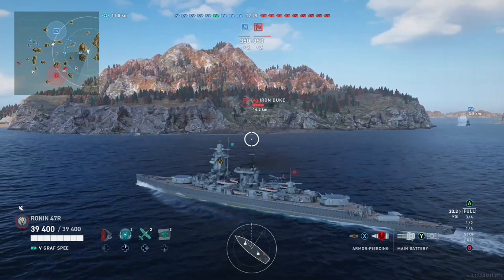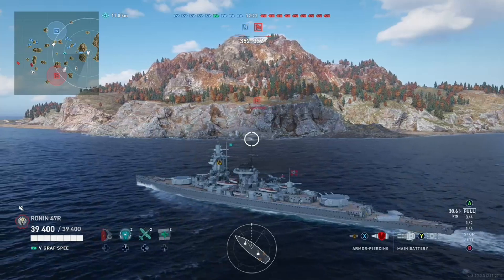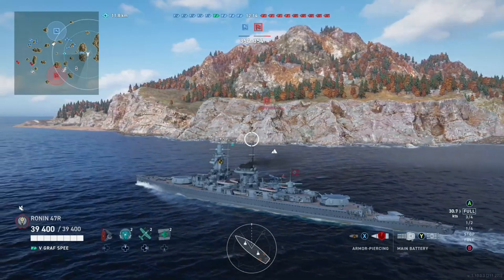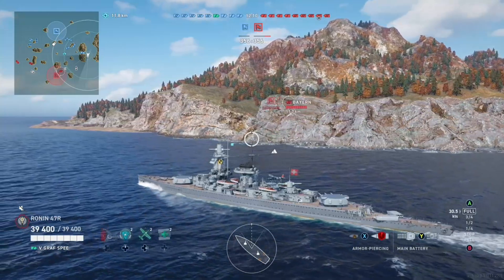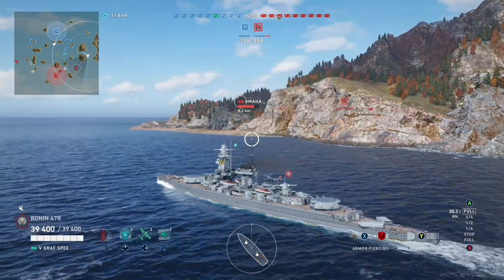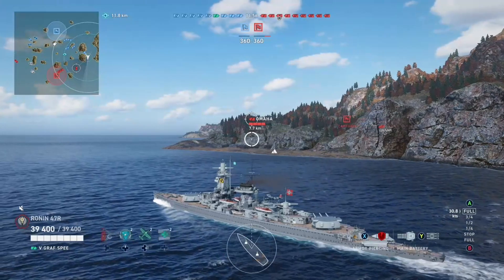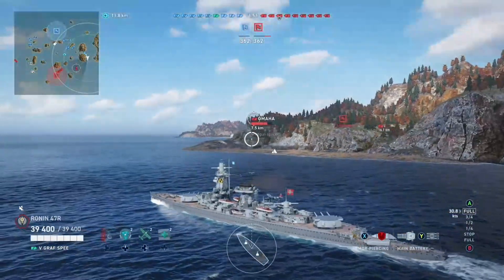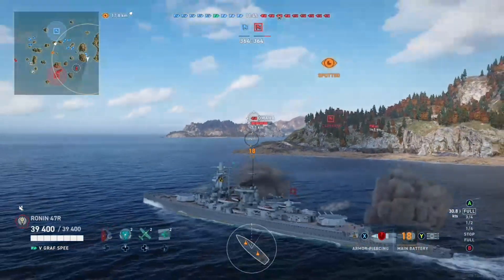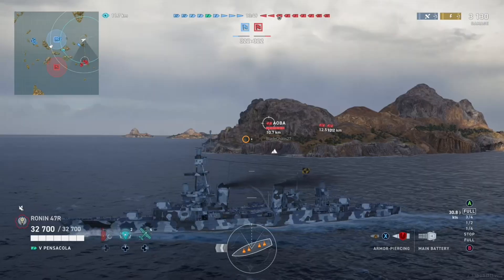Here we are in the tier 5 Graf Spee — a nice German cruiser — minding my own business with these two turrets, three guns per turret. You may be able to see in the upper left corner there is a ship that was spotted. I'm looking in that direction and — there it is, it's finally spotted. It's the Omaha, at about 75-80% health. I'm sneaking around, rowing as fast as I can to get around the island. Boom — three citadels, Insta-Death, First Blood. I love it.